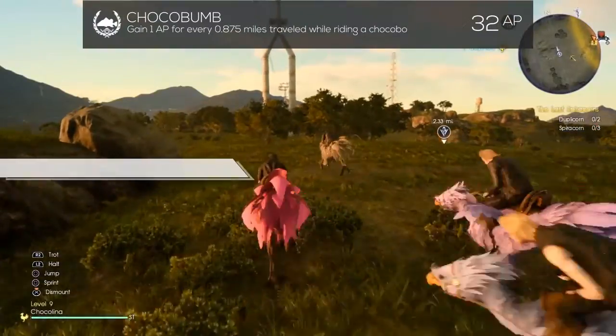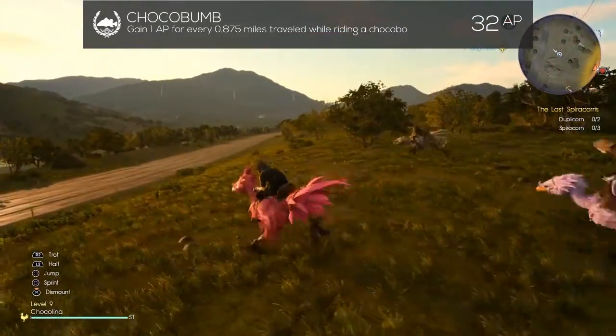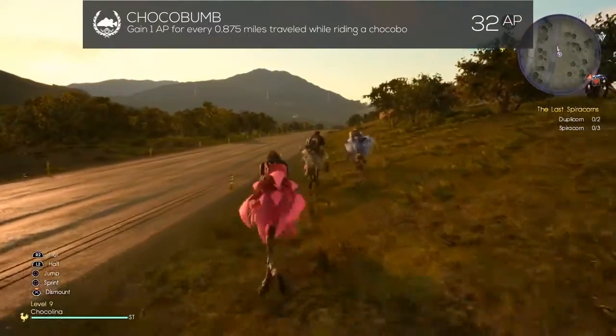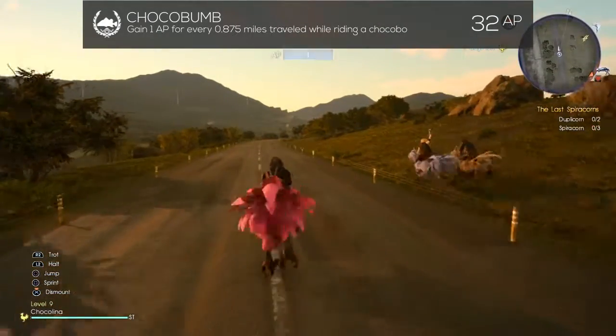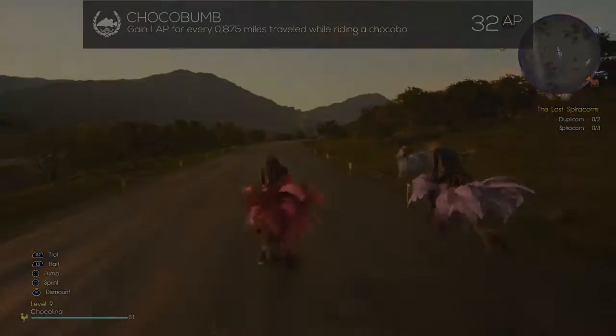Once you've gotten your chocobo, you definitely want to unlock Chocobump. If you spend the 32 AP to unlock this node, you will gain 1 AP for every 0.875 miles traveled while riding a chocobo. Much like the car, I don't recommend endlessly running around with your chocobo trying to amass AP, but since you spend a significant amount of time traveling via car or chocobo, you might as well gain the AP as you're exploring the world and completing quests.